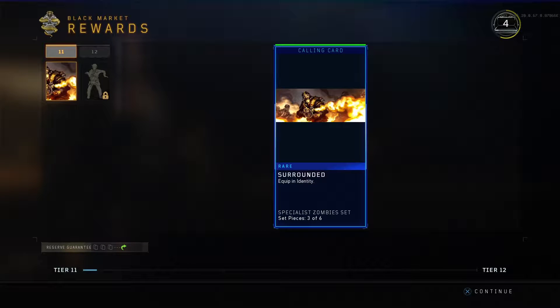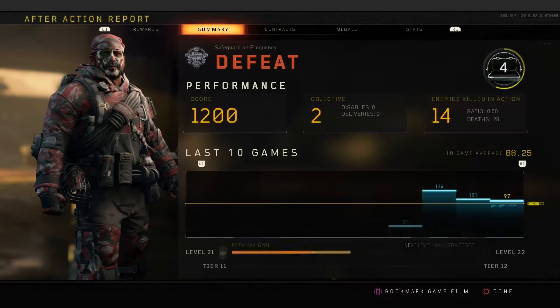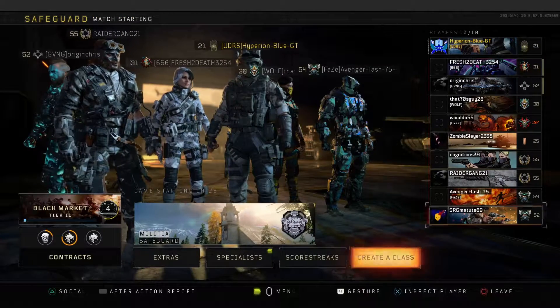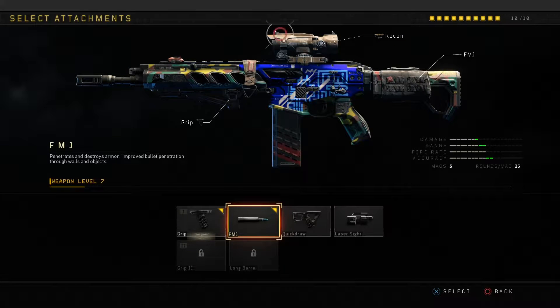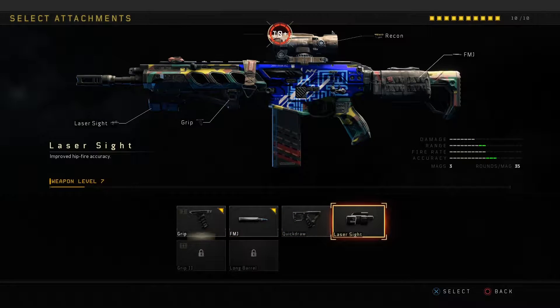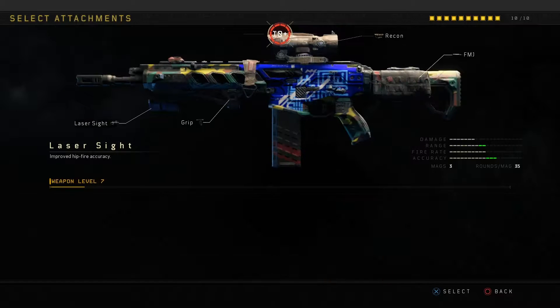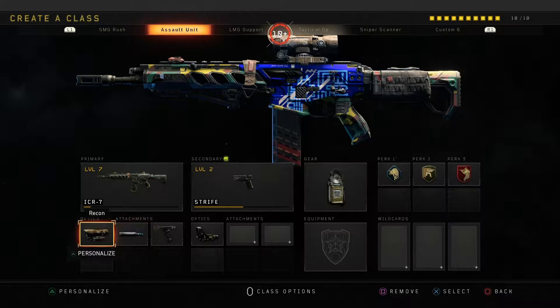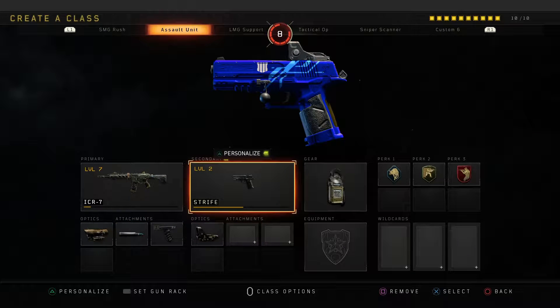Looks like a camo unlock and a laser sight for the ICR-7 — that's definitely going to be pretty good and something that's needed. Maybe this is going to use the laser sight, but just going to use the FMJ instead — that will be very useful.